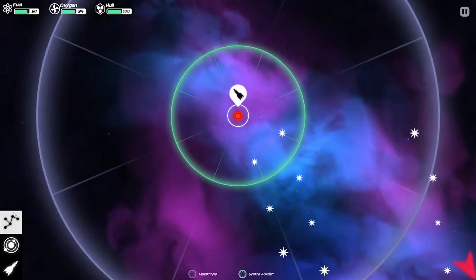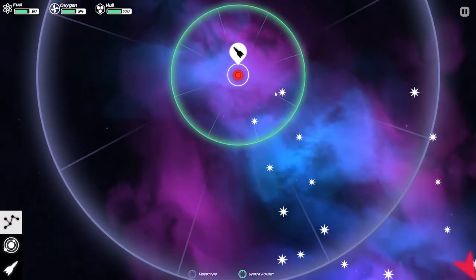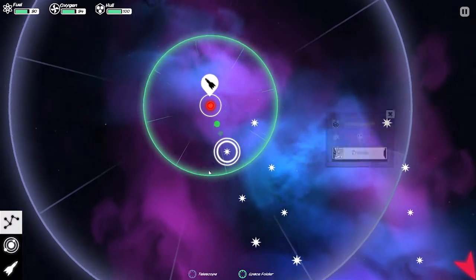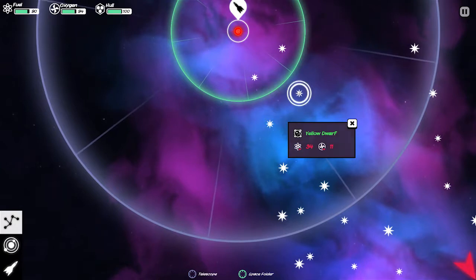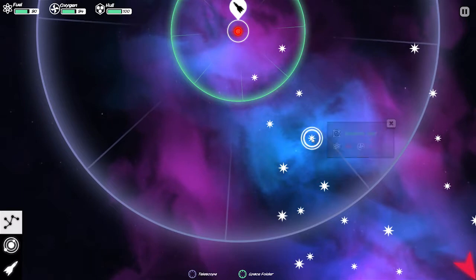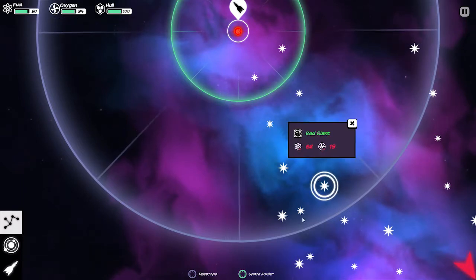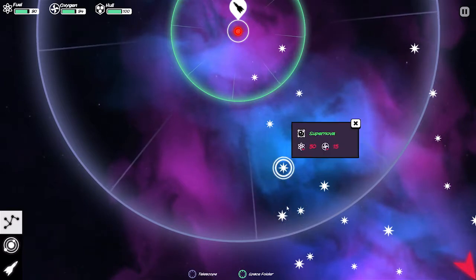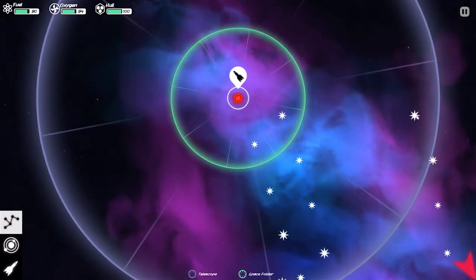The only places we can go are to these two planets, but you can look at the other ones. So you've got a yellow dwarf here, a red dwarf there, a supernova, a neutron star, a red giant, another red dwarf, and a blue giant. Not that those matter because I can't go to any of them.